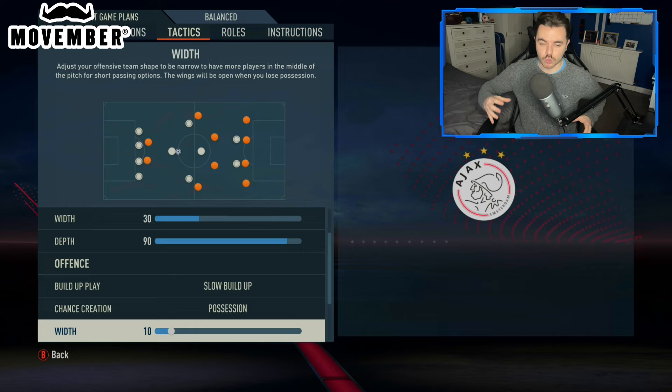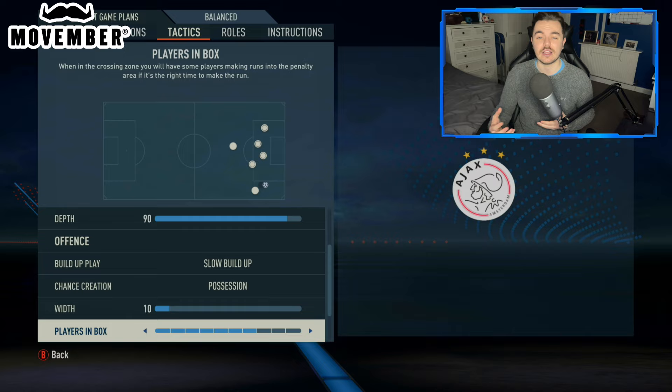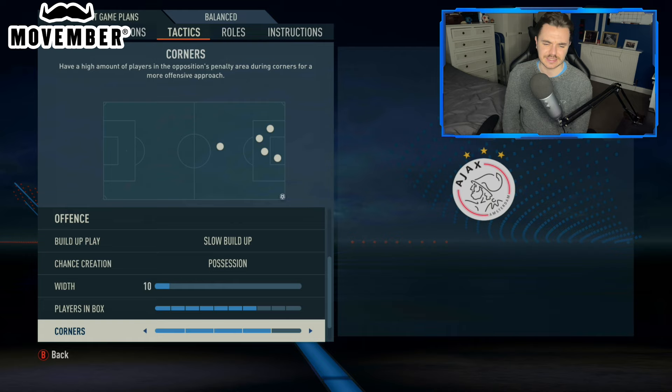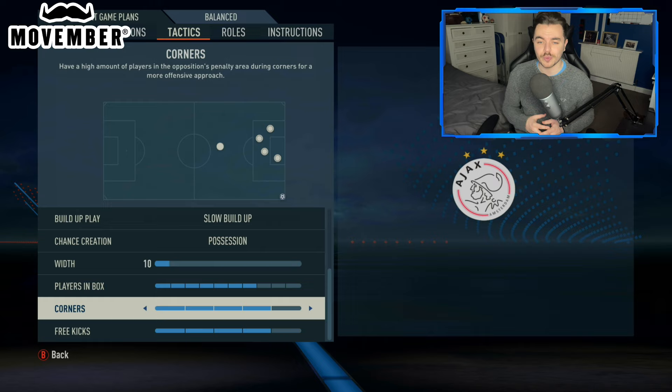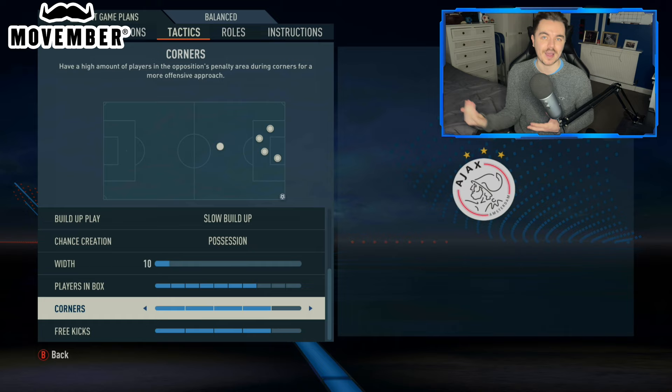The width was on 10, really compressing the entire team and also the midfield. In order to get the width, you'll see what we actually did — we had to alter the player instructions, so do bear that in mind as well. Players in the box was on 7, giving us roughly three to four players in the box. It would usually be the front three and Berghaus, or Berghaus would be in there when one of the wingers was crossing or cutting back. The corners and free kicks were both on 4. I did a lot of short corners though, and they were very very effective. So do try them out — see if you can work any set-piece routines from the short corners. Sometimes you take the man on when you go short, sometimes you cross it in straight away, you go back to the corner taker, you put it out to the edge of the box. There's a whole range of directions you could go with that.